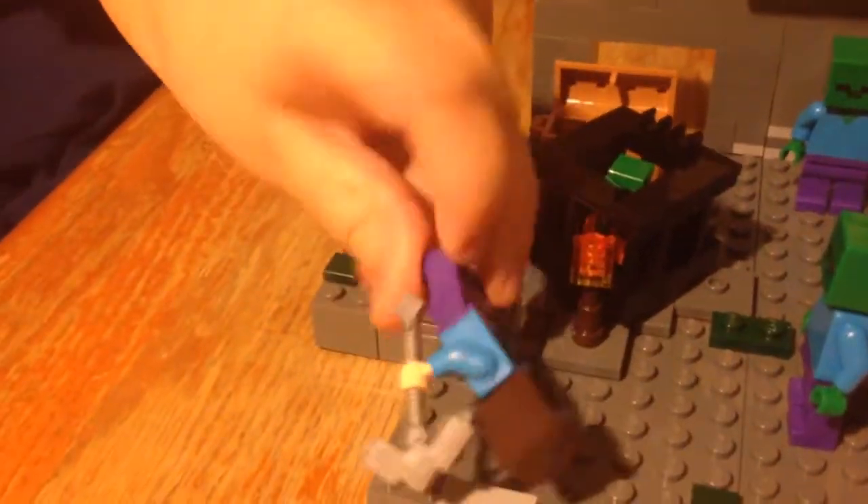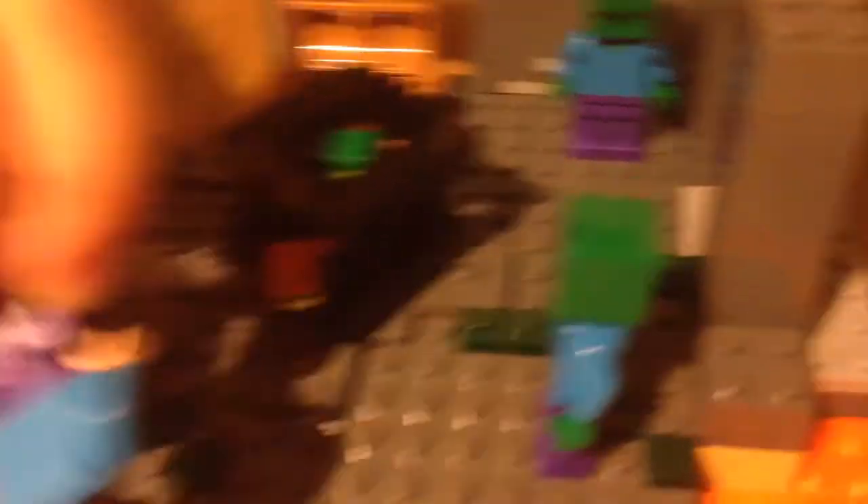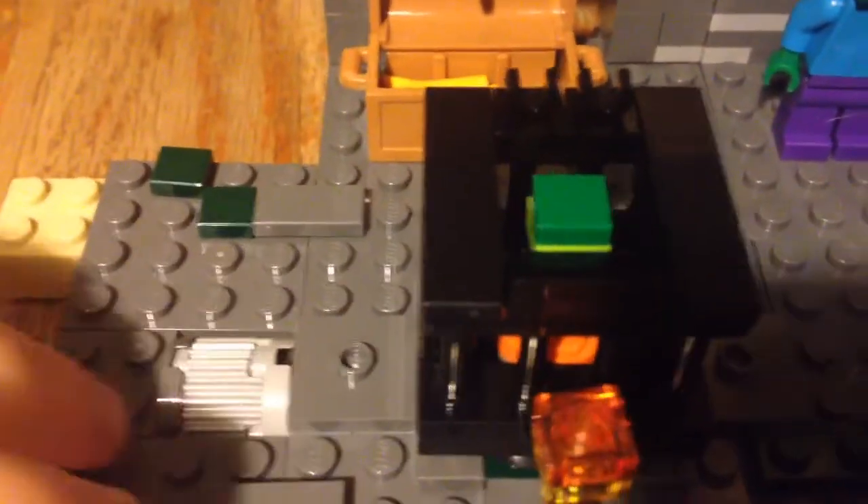So because we have other Lego sets, you have a couple of Steves now, right? I think three because we got two sets. And this one comes with the two zombies, right? Yeah, and a spawner too. You twist this thing and the zombie moves. You've got to put him in and then he twists. That's cool.